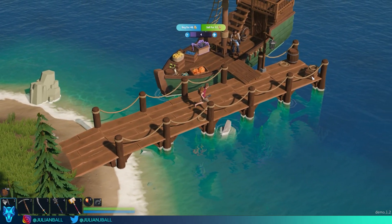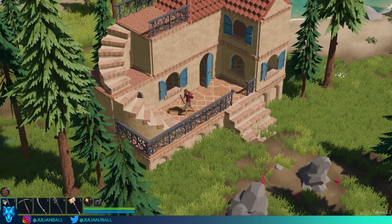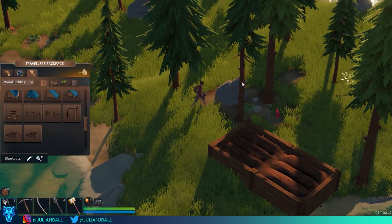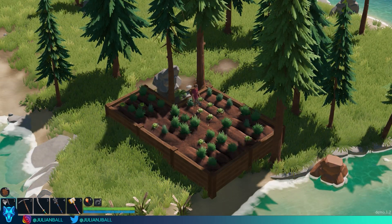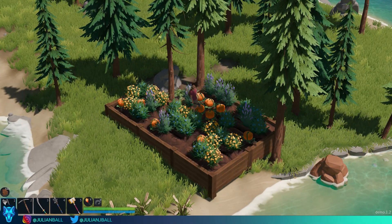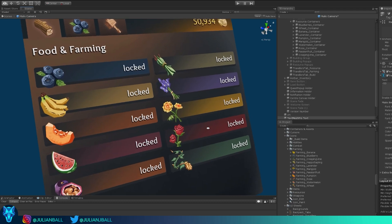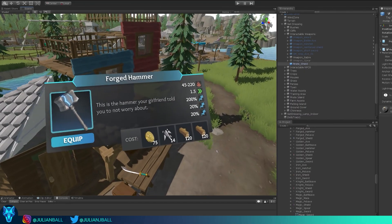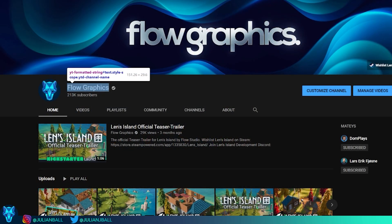Hello everybody, my name is Julian from Flow Graphics — or now maybe not Flow Graphics. We've got lots to catch up on: there's ornate building, there's farming, and all sorts of updates to share today. This is a quick recap — we've added so many new things. Farming is really exciting, you can actually grow crops and see them flourish. There's all new UI and all new stylized icons in the game.